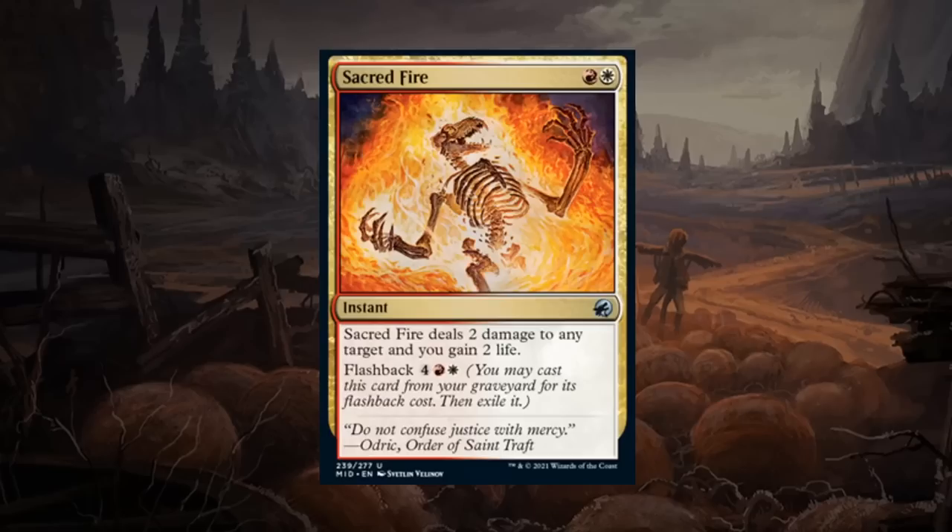Sacred Fire is a two mana uncommon instant in red-white dealing two damage to any target and you gain two life — a mini Lightning Helix. Still quite powerful with a ton of creatures dying to it in the early game, and it also has flashback for six mana. Could potentially combo with the 2/3 flyer that deals one additional point of damage to turn it into an actual Lightning Helix. Also upside in a set with werewolves where timing your removal to flip cards to the night side is potentially important. Overall that adds up to a B for Sacred Fire.